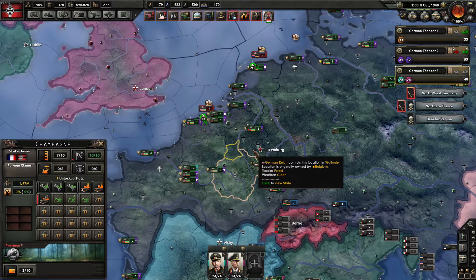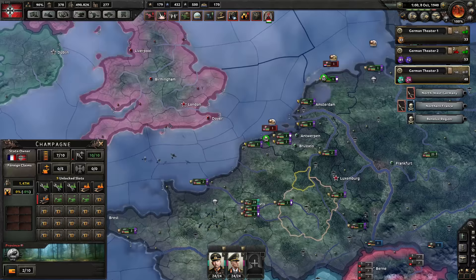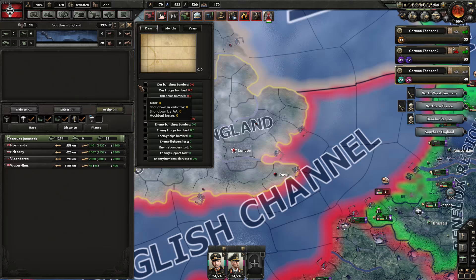Welcome back to Feedback Gaming for another tutorial — we're going to be talking about the Battle of Britain. It's October 1940 in-game; we've been a bit delayed since the Battle of Britain didn't begin until July, but that won't affect us that much. One of the things you have to do to Britain is level bomb it using strategic bombers.